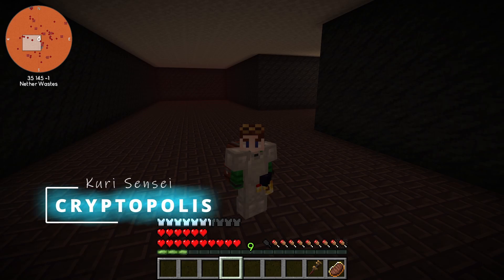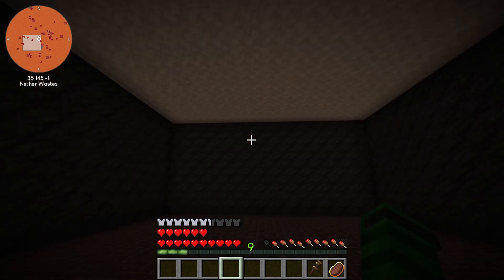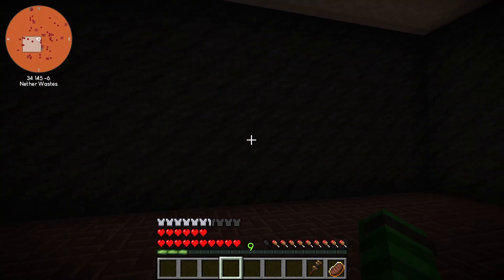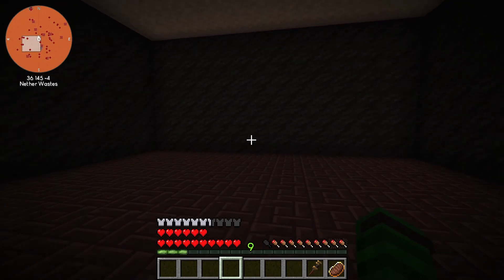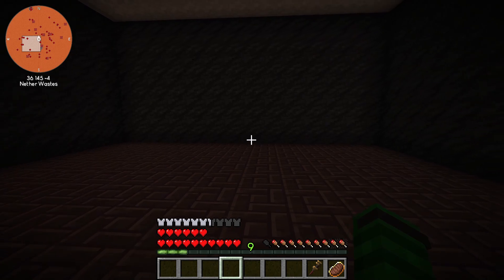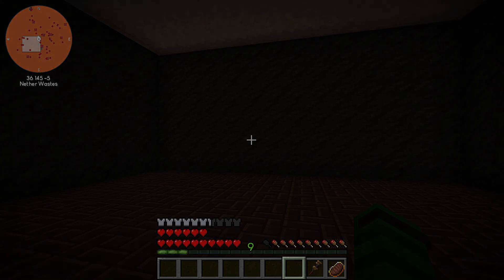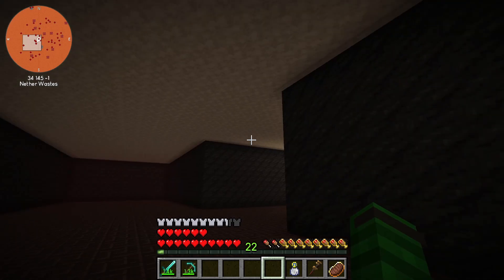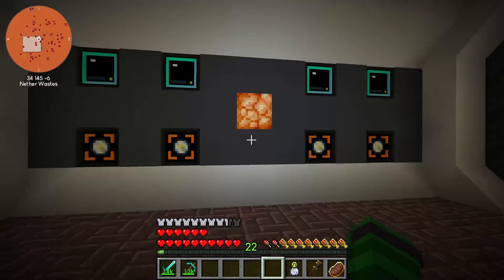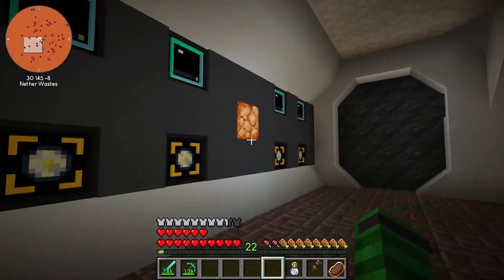Hey guys, welcome back to another episode of Cryptopolis. I'm back here in my fancy basement room — this is where we're going to put the loot fabricators and hostile mob simulator matrons. And it's done — mostly. Let's look. We've got simulation chambers and loot fabricators, and they're all hooked up.